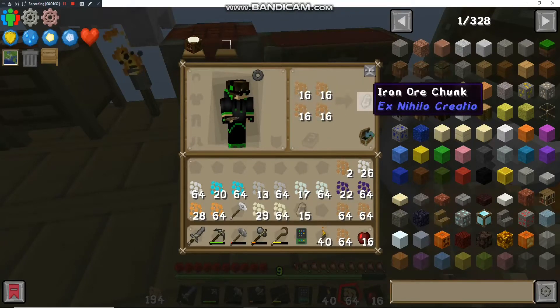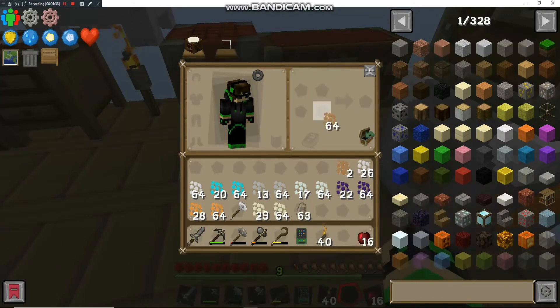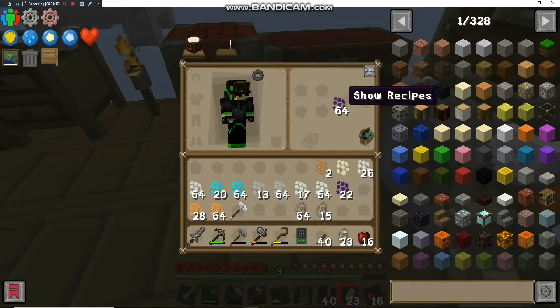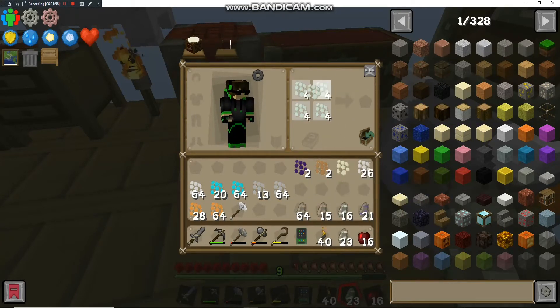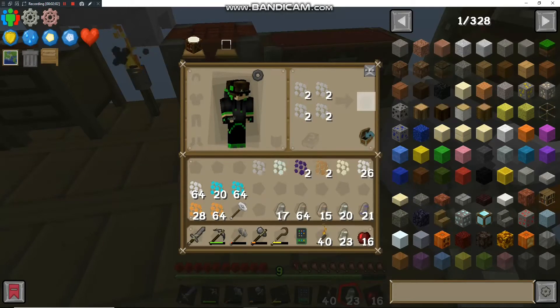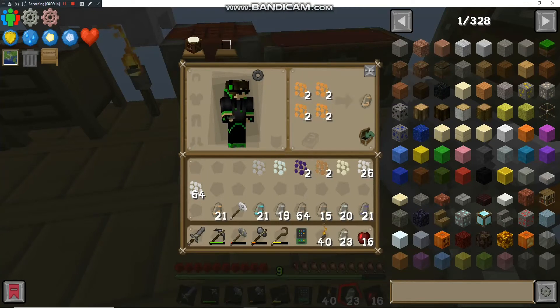I'm just going to go ahead and compress these down so my chest isn't as full — we've got so many resources from sieving that I'm running out of room. Getting some more iron here, more than a stack. You get so much iron it's insane. Getting some nickel, that'll help, compress some lead — look at all these resource gains. Nothing gets me more excited than resources. Compressing all this stuff down, some platinum — that's normally pretty hard to get.